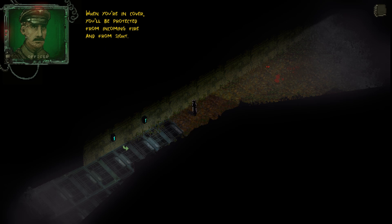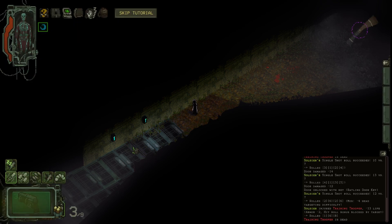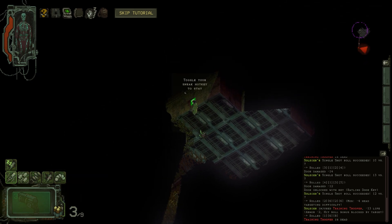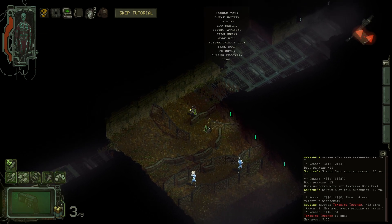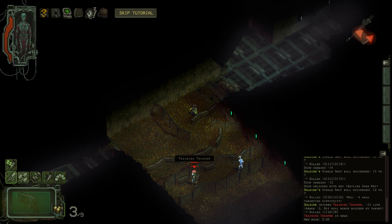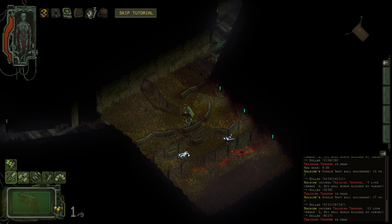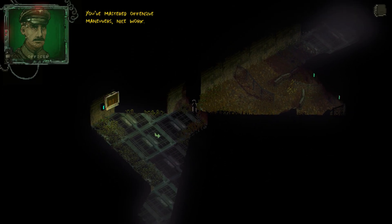When you attack behind chest-high walls, you'll automatically take cover during your action recovery turns if you're in sneak mode. When you're in cover, you'll be protected from incoming fire and from sight. Utilize cover to get past these troopers. If you'd like a better sense of your space in the world, turn on tile mode in the settings menu. I don't want to do that — I like keeping the look of the game. Toggle your sneak hotkey to stay low behind cover. He's like, hmm? Too late, dude — it's over. You've mastered offensive maneuvers, nice work.